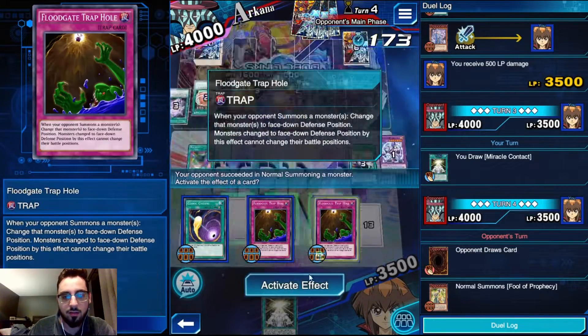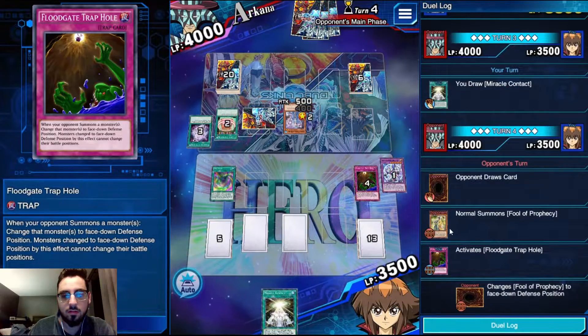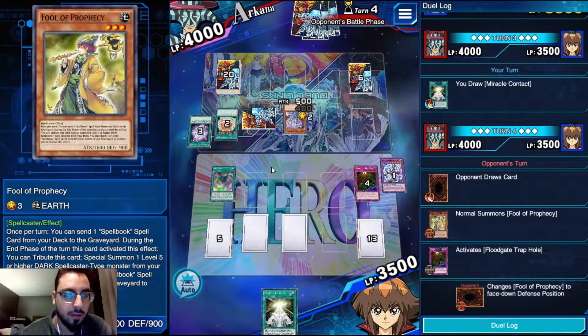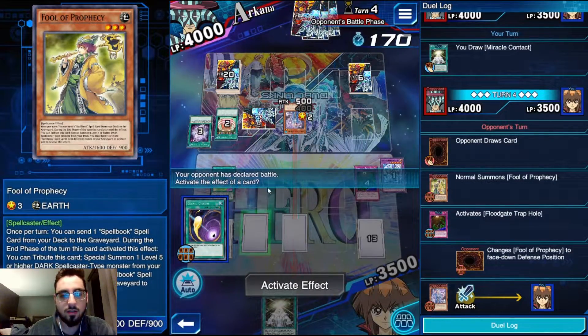He's summoning Fool - that's floodgatable, absolutely. Because otherwise you get Foolish Burial for a Spellbook card and I do not want that.